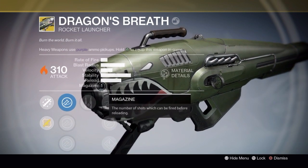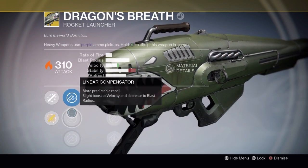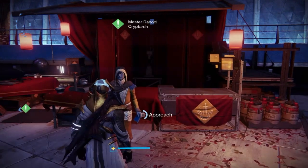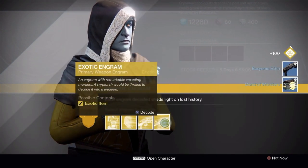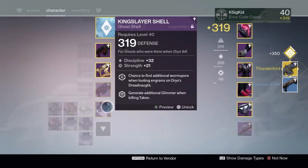A lot of the Dragon's Breath is different, including the magazine, but Napalm is a lot of fun. If you see people shooting fire lakes on the ground, that's the Dragon's Breath now. So if your Year 1 experience is still clouding your memories, give this one another shot. For our final heavy engram we end up grabbing another Thunderlord.